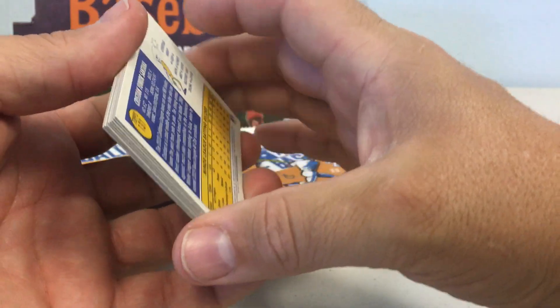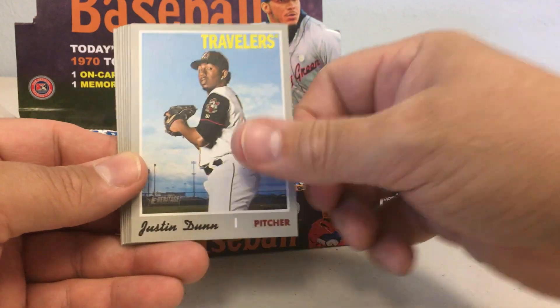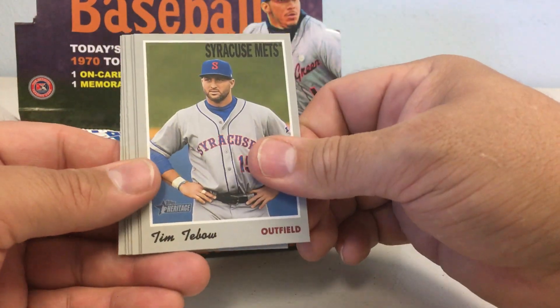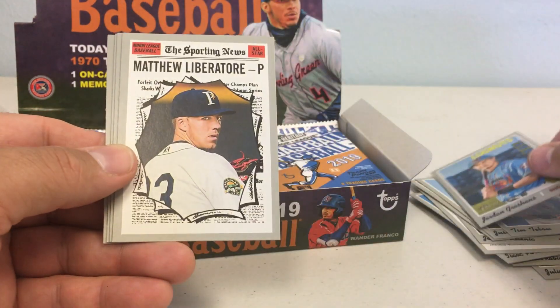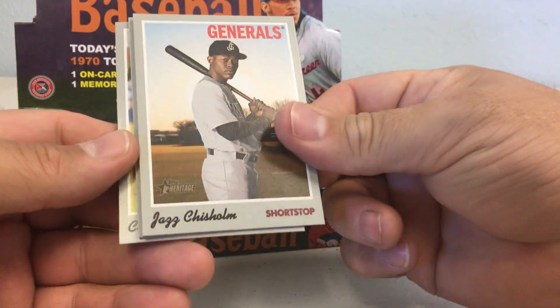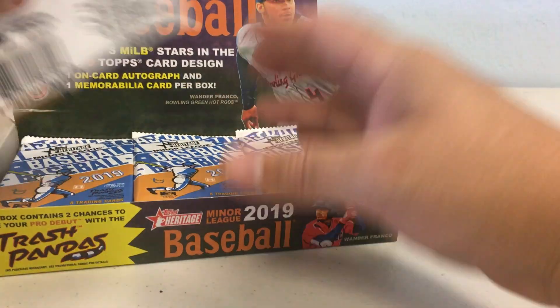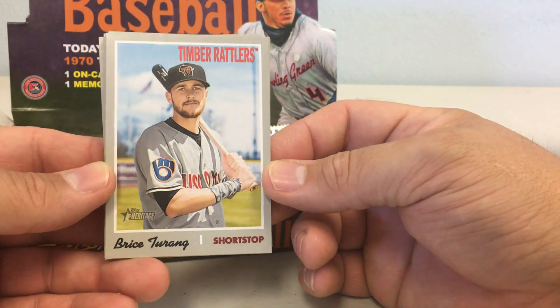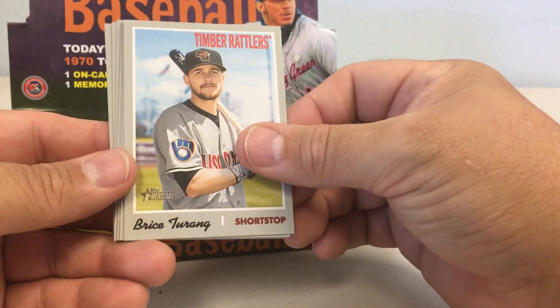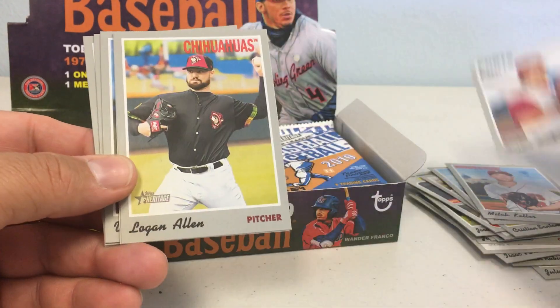Adrian Morjon, Justin Dunn, Tim Tebow — I don't think he has autos but that would be cool if he did. Jordan Groshans, Matthew Liberator, Jazz Chisholm, Pitching Leaders, and Christian Santan. And it's always cool to look back in a few years and see how many of these guys actually made it in the big leagues. Bryce Turang, Mitch Keller, Austin Beck, Logan Allen.